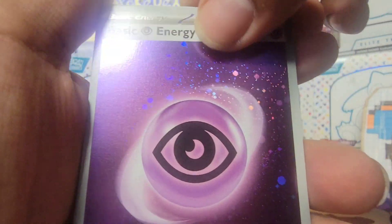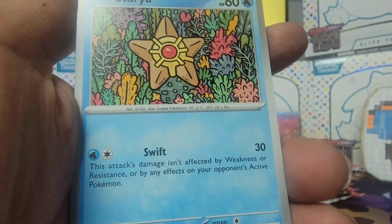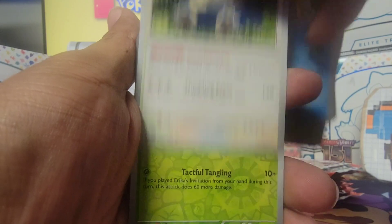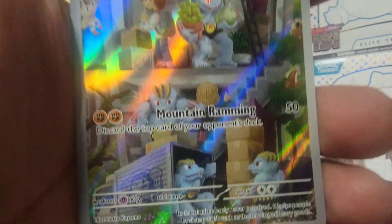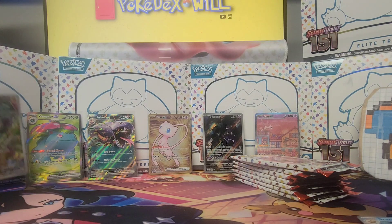Beautiful Psychic Energy with one, two, three swirls and a mini swirl there — very nice, adding that as well. Staryu, Charmander, Spearow, Bellsprout, Arcanine, Kingler, Snorlax, Tangela — and the beautiful full art, or alternate art however you want to say it — Machoke! Beautiful card, number 177. Awesome, and it's a star bling — great pull, definitely got to sleeve this up.